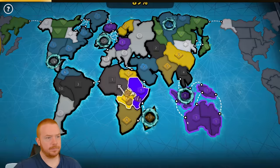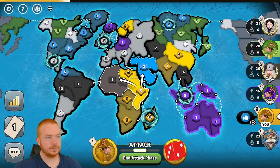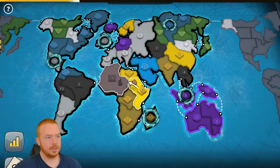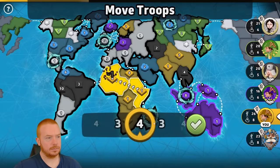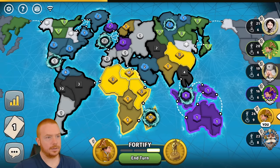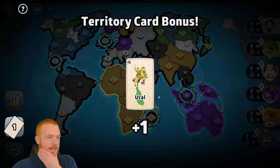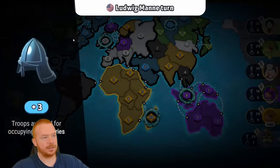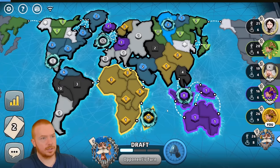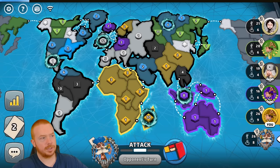We're going to do Congo first because I love me some Congo. Blue is the AI, black's giving me a thumbs up so I'll give black a thumbs up back. I'll keep a three there and I think the better play is to go three-three-three guarding from blue. It's more likely that blue is going to add in here and focus on its North America bonus. It even rolls the portal to Central America — portals do make the AI act very weird.